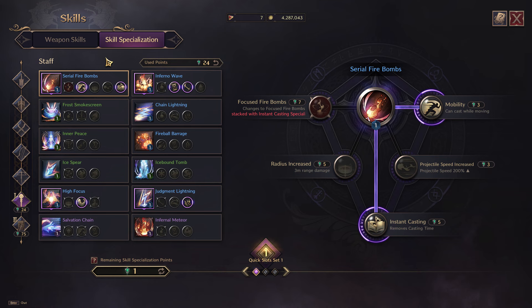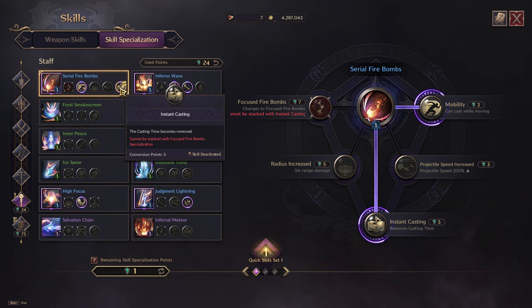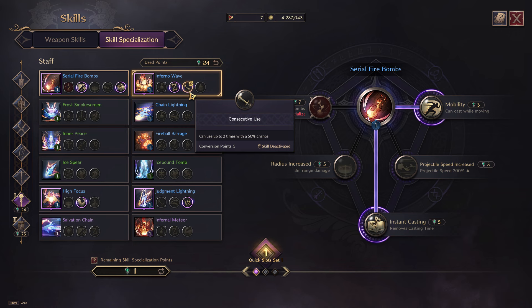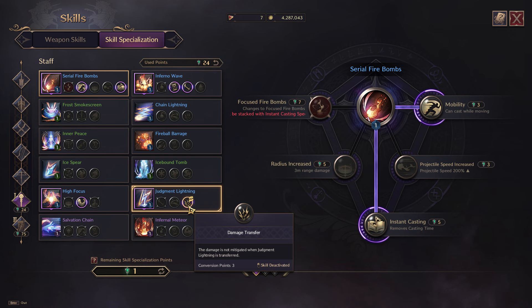For your staff: for Serial Firebomb, you want to choose mobility as well as instant casting so you can cast while moving and it will be instant cast. For Infernal Wave, choose cooldown to reduce it by three seconds, and also consecutive use so you can use this ability two times with a 50% chance. For High Focus, choose base damage boost — it's like a trinket you pop to burst on your target. For Judgment Lightning, choose damage transfer — this is optional with extra points in skill specialization.